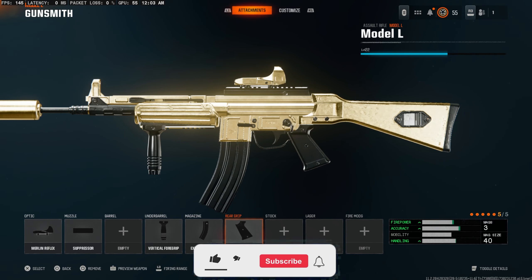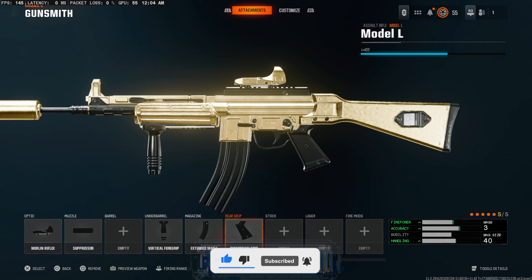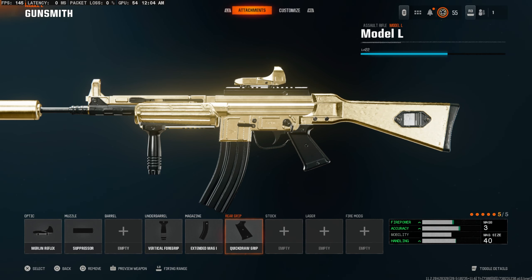Lastly, for the fifth attachment, the Quick Draw Grip for more ADS speed. Give this Model L class setup a try and let me know what you think in the comments. If you enjoyed today's gameplay, go drop a sub with post notifications turned on so you don't miss future uploads — and I'll see you guys in the next one. Later.